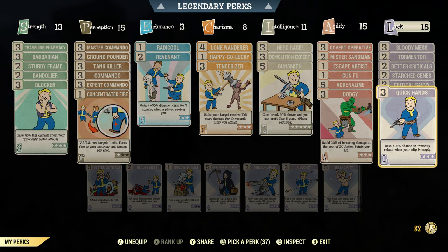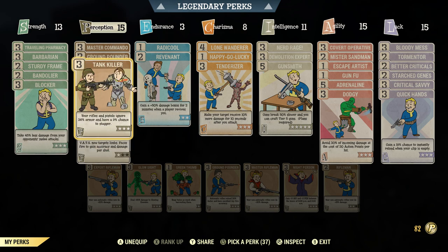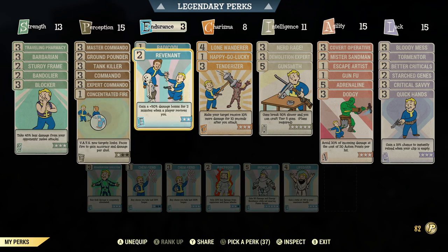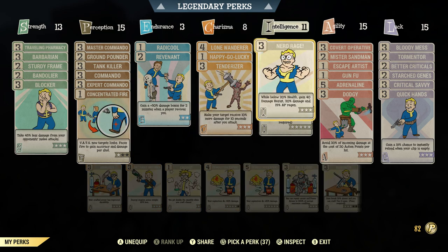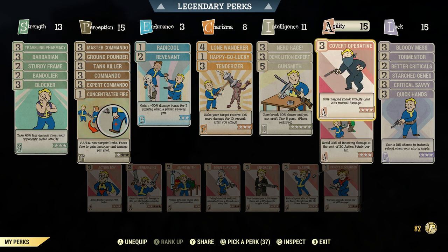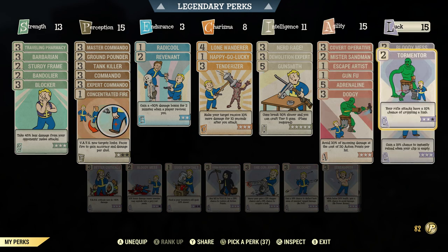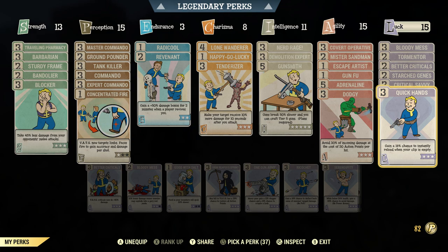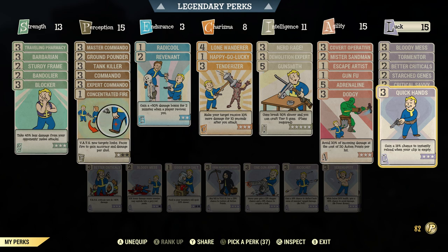The main things you're looking for on this build: all your Commando perks, Tank Killer, Revenant, Tenderizer, Nerd Rage, Adrenaline, Gung-Fu, Covert Operative, Mr. Sandman, Bloody Mess, Critical Savvy, Better Criticals, and Quick Hands — make sure you're writing this down.